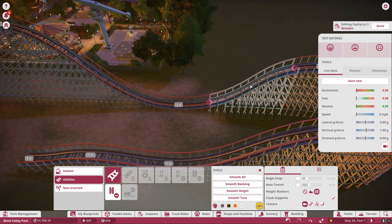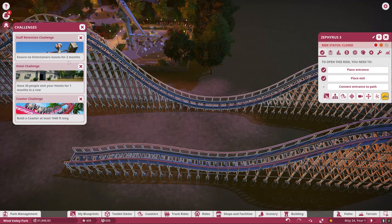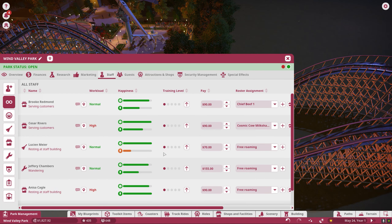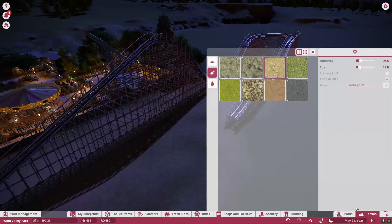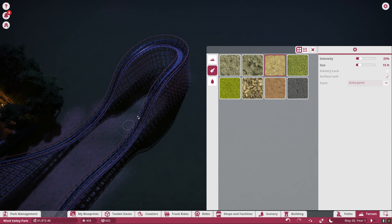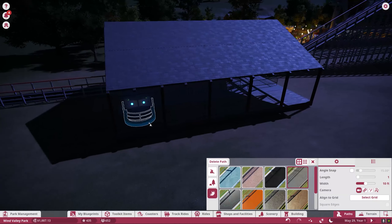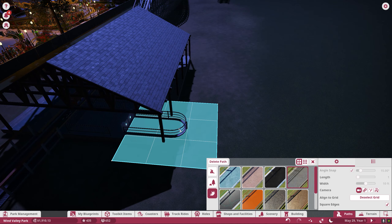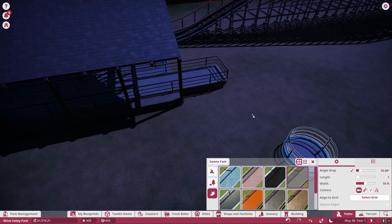I want this ride to have a little bit of length to it as much as we can do. Let's take a look at our challenges — no entertainer leaves for two months, and we should be getting that one soon as long as our staff is still happy. They're all still in good spirits, so we don't have any entertainers leaving. We might be going over a $10,000 budget. Let's go ahead and get started on our queue line as well, so things keep progressing.